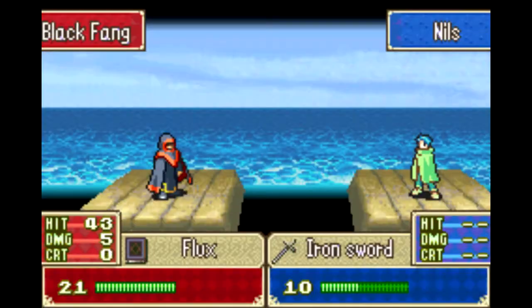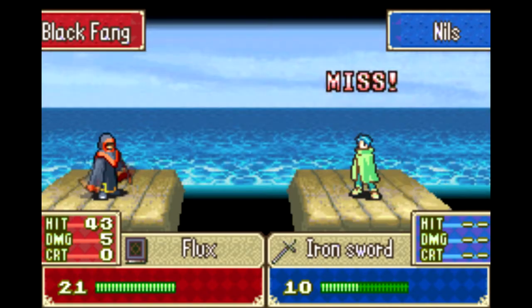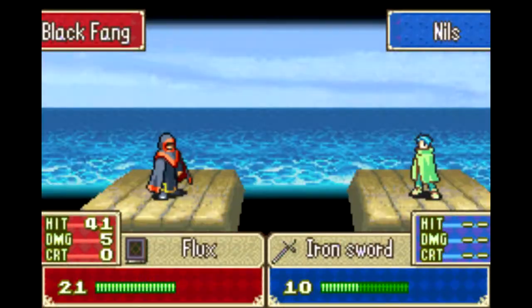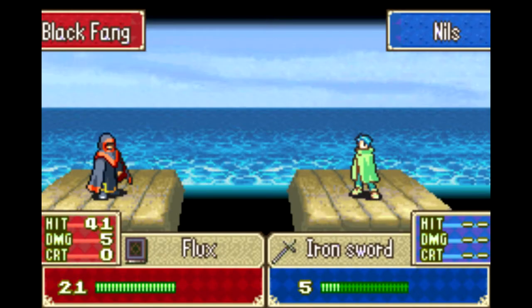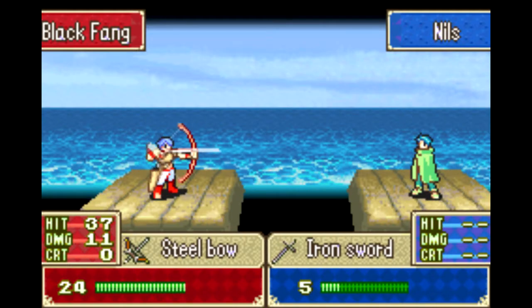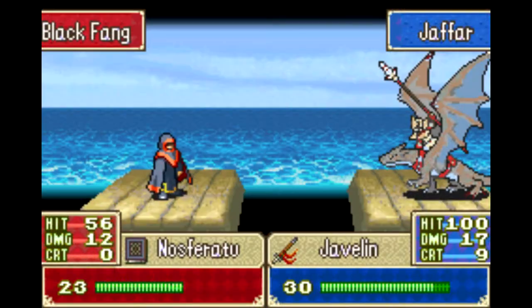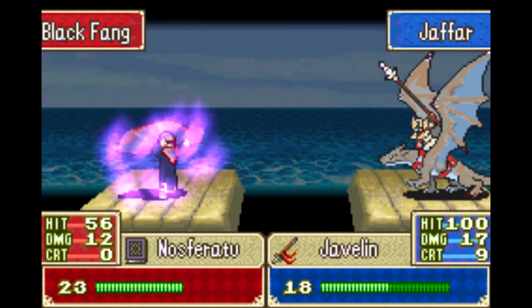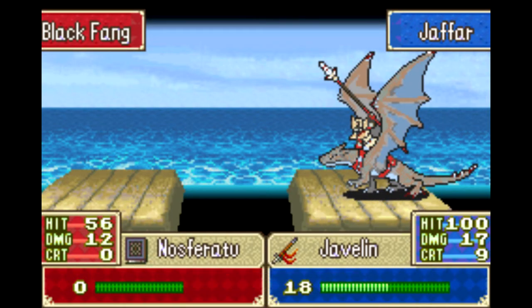There are plenty of shamans though, and Nils actually does alright. He takes very little from them thanks to his fantastic base 10 resistance, and they don't even have a good chance of hitting him. I just have better options — that's what it comes down to. I could have just left Jafar out here to do his thing. The two shamans had less than 50 hit chance, and the archer had less than 40. Really it was only the mercenary who had a good shot, which is very impressive — sub 60 for a mercenary. Even somebody like Nino isn't that good at dodging.